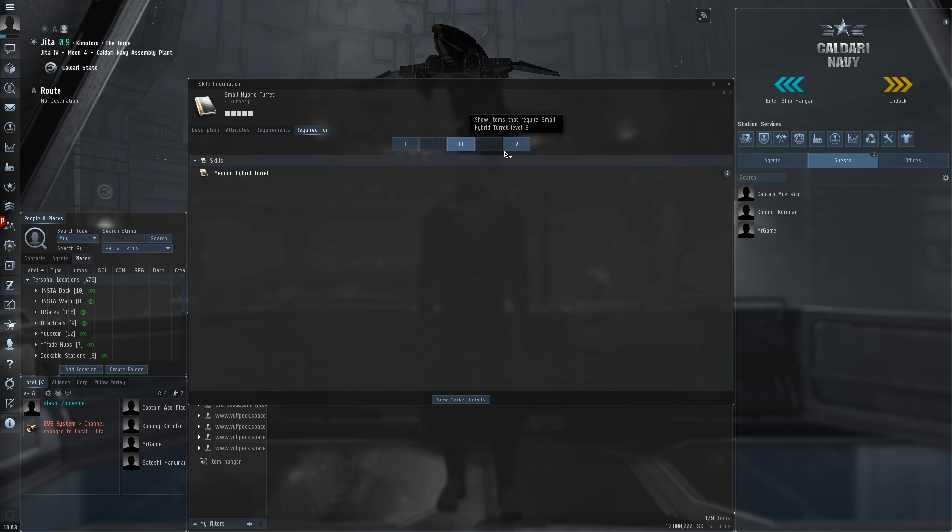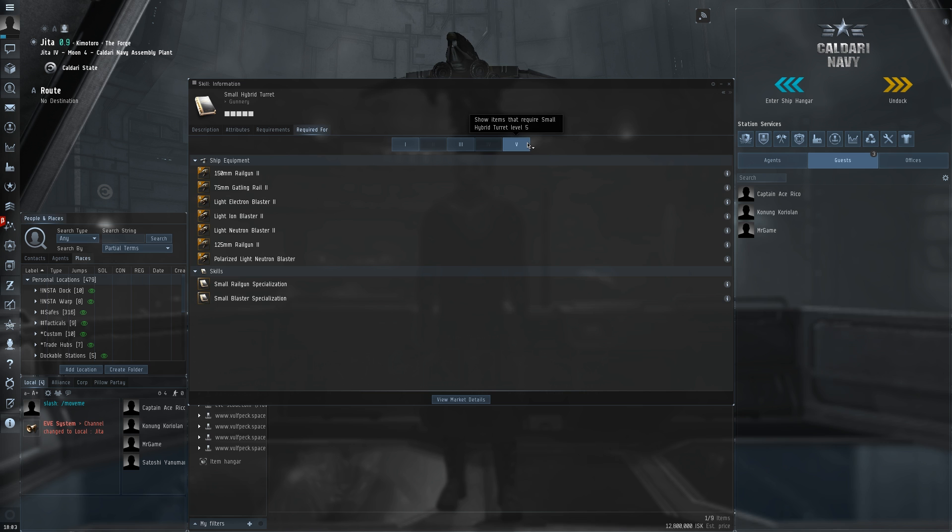Let's take a look at level 3 of the skill — you can see that gives us access to medium hybrid turrets. And level 5 of the skill gives us access to the Tech 2 modules. This is what you basically want to be aiming for if you want to be serious about regularly flying a ship that uses small hybrid turrets. Especially for a small turret — you really want to get it to level 5 before you start doing too much with it, especially in a PvP or solo PvP sense. Try and get things to level 5, basically.